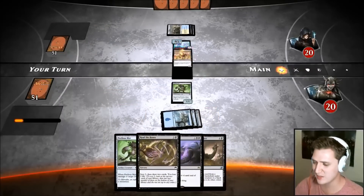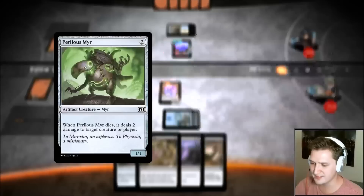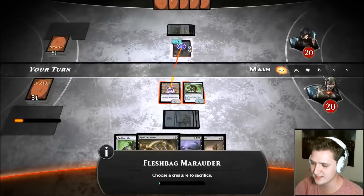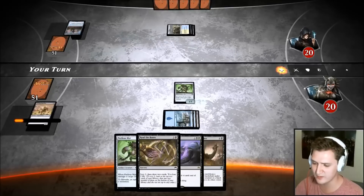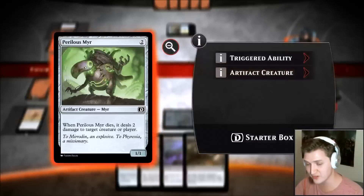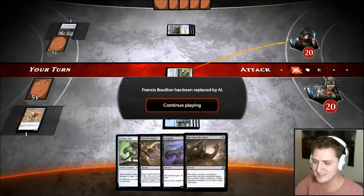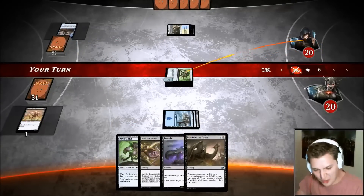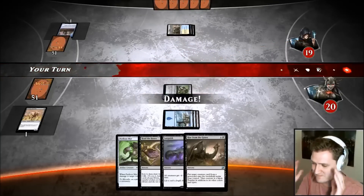I could Fleshbag and sacrifice this, deal two damage to that and kill it, but I'm actually going to Fleshbag without sacrificing because I found out that's not usually the best play. I need Fleshbag in my graveyard for Rise from the Grave later on. When you have a Perilous Mirror in your graveyard instead, you're like — what was I thinking?